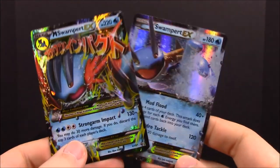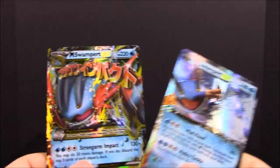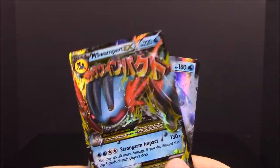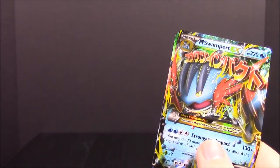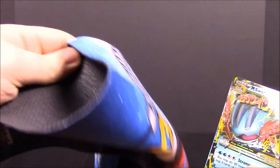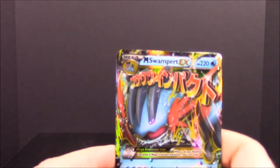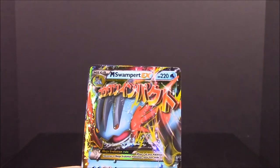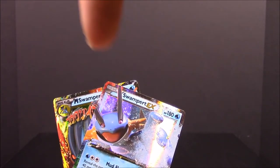So that's going to be it for this unboxing of the Mega Swampert EX Premium Collection Box. Here are our two promo cards: a Swampert EX and a Mega Swampert EX. That was a pretty good set — a little more expensive but you get more card packs, a play mat, and it's really awesome. I really enjoyed this. Be sure to hit that thumbs up if you enjoyed, leave any comments down below, hit the red subscribe button to check out all our unboxings, and we will see you next time.